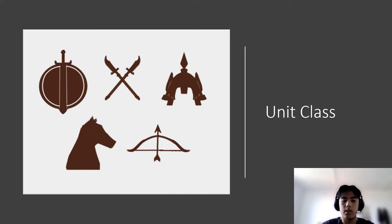Unit class represents the range of the unit. The sword and shield is melee. Two blades is called reach. The helmet represents the champion class and doesn't affect range. The horse is mobile units and the bow and arrow is range units. These will be explained further in later slides.